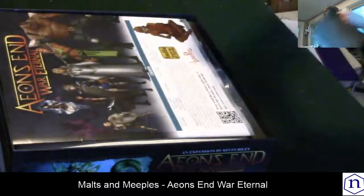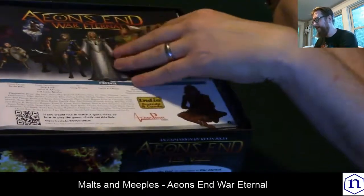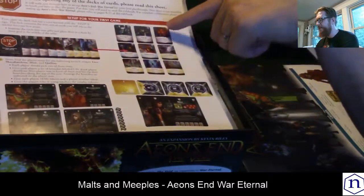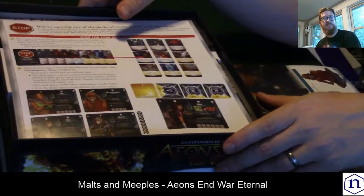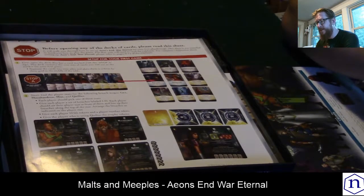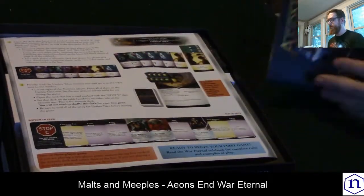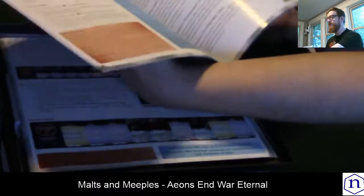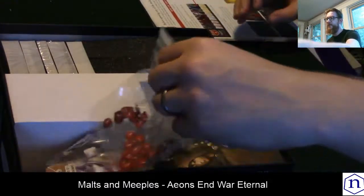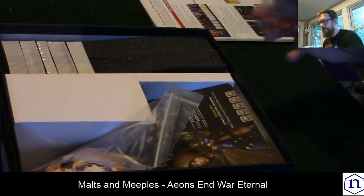We'll lift off the lid and start getting into it so you can see what's in the box. We have our rule sheet, and also very useful, we have this 'Setup Before the First Game' insert. This is actually pretty cool — I wish more games had something like this. It really teaches you the setup without having to go through the full rulebook. The rulebook itself is pretty well written. I've already punched out the damage tokens.